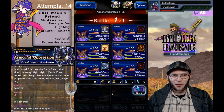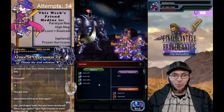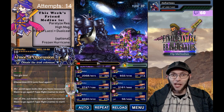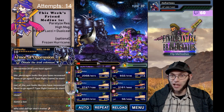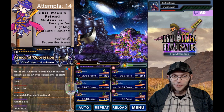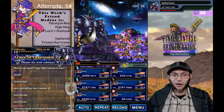No items. Use a Limit Burst. Evoke an Esper. He has all these buffs up, but hopefully we'll be able to do 9% damage with all those buffs up, right? Let's hope — you guys think we can do this? Could I dispel and reapply the break? I could, but I don't think I have to.